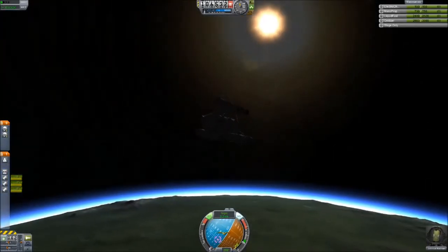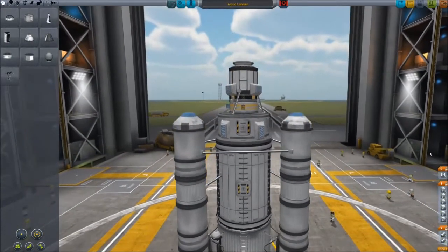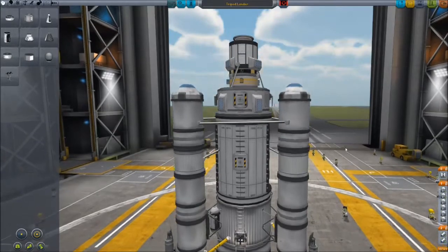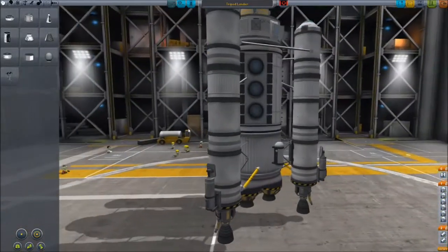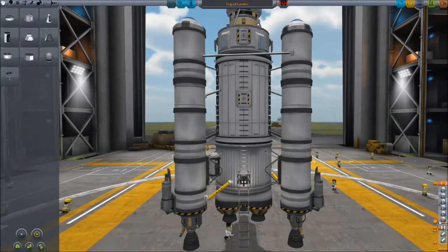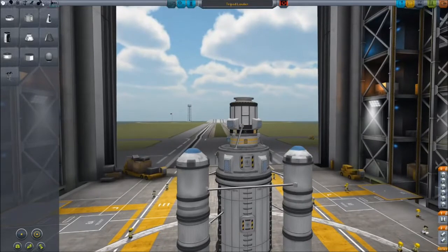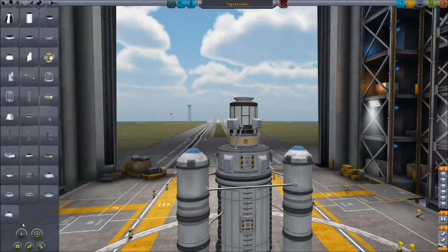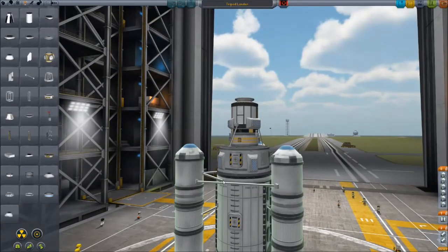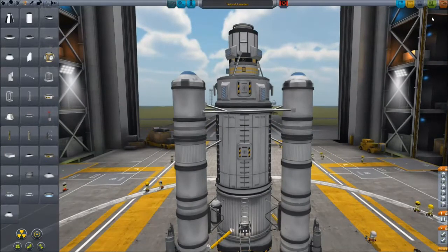That said, that's the past — we're going to look into the future, and that future is the redesigned lander can. Much like other parts of this series, I want to do test reiteration and make sure things work. You can see I have the science lab in the middle — that's new to 0.23, it lets you boost what you transmit and boost research. I'm using my tri-rocket launcher setup and this is a pretty hefty heavy craft that will be strapped on top of another craft.